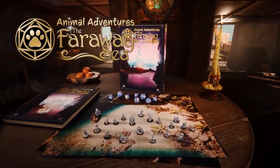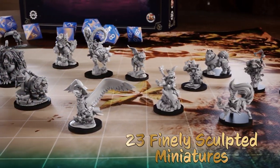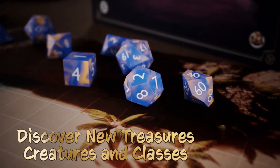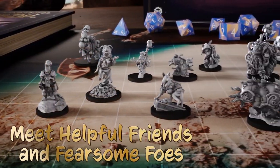The Faraway Sea is the standalone follow-up book to Animal Adventures The Secret of Gullet Cove, which introduced this new setting and provided roles for playing as awakened cats and dogs in your adventures. The Faraway Sea takes those ideas and blows the doors open on the possibilities. There are lots of new adorable minis that we'll show you today, and because awakened cats and dogs are absolutely present in D&D and Pathfinder, you can use the minis in those games as well.